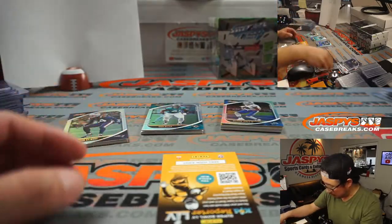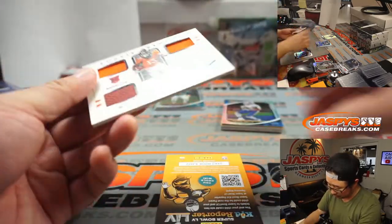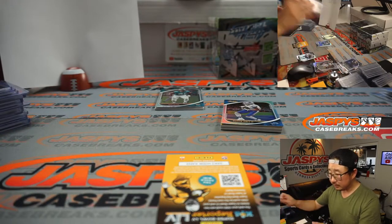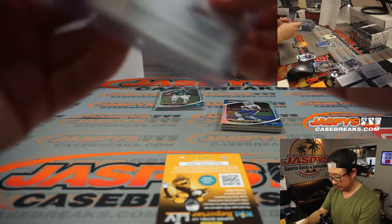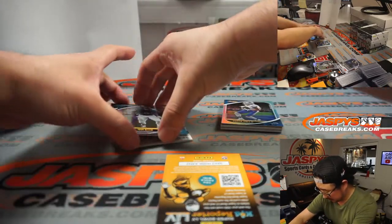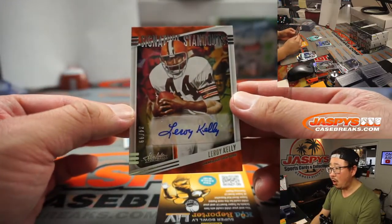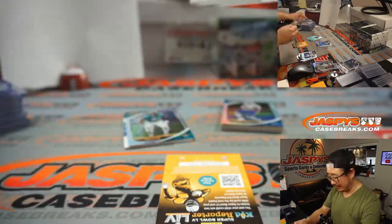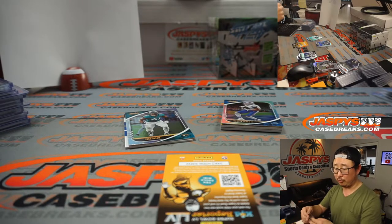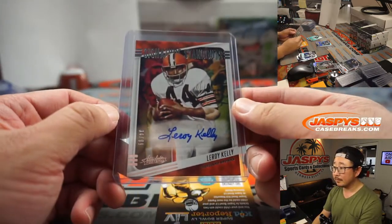As well as a Darren Waller card. Behind Stephon Gilmore is KJ Hamler triple relic and autograph for the Broncos to 299 — AFC West, for Gale. There's Ezekiel Elliott. And there is Leroy Kelly, 34 out of 99, Sensational Standouts autograph. Cleveland, this is for you — AFC North, Roy. Roy with Leroy!